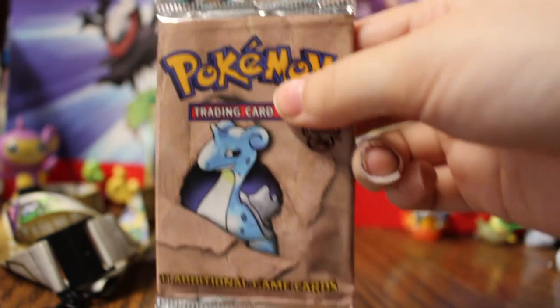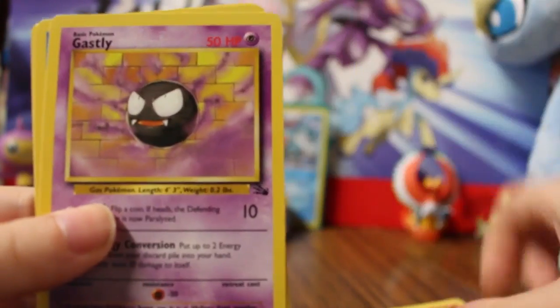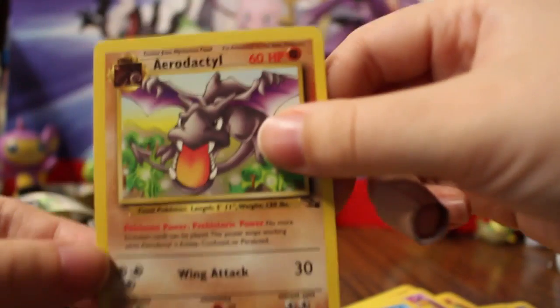The stuff I bought from one of the vendor rooms — because there were two vendor rooms — I got a pack of the Fossil expansion. It has Energy Search, Ekans, Horsea, Kabuto, Mysterious Fossil, Sandslash, Gastly, Cloyster, Krabby, Geodude, and Aerodactyl as the rare. Not a holo, but it's a nice looking card.